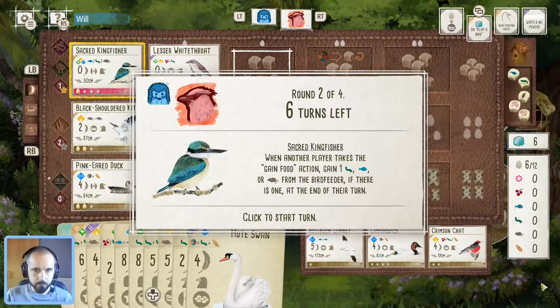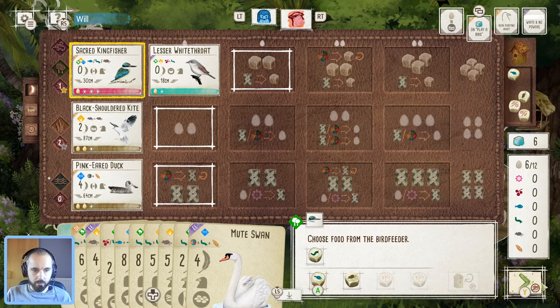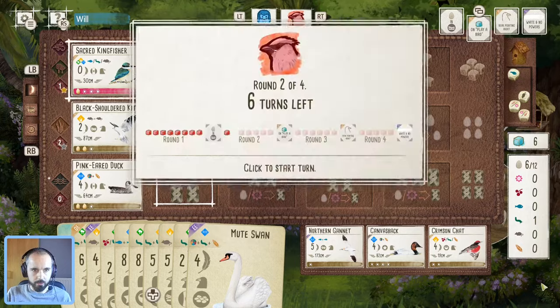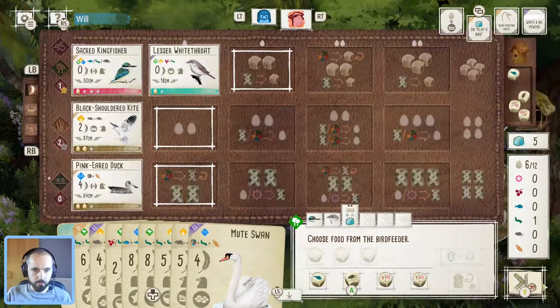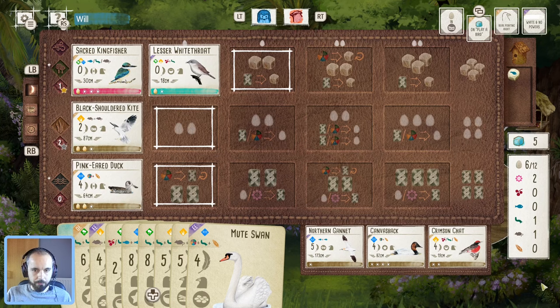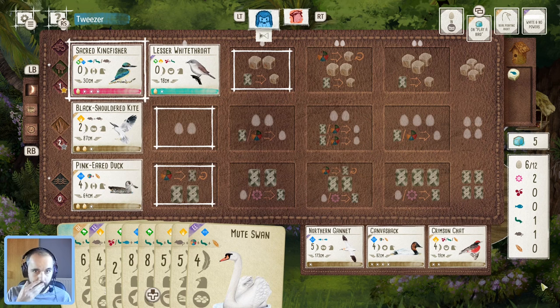We're not going to need to worry about eggs with the whitethroat and with this bunting as well, so that could work out nicely especially if we're going to get some free food coming through. I'm tempted by the rat but I'm going to take a worm because I want to go and try to do this double play first. Actually it's not going to matter because we can throw and do that.